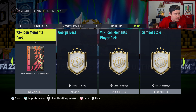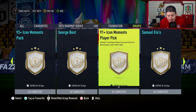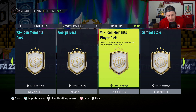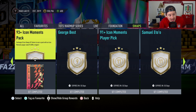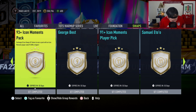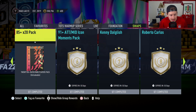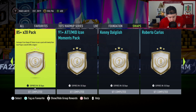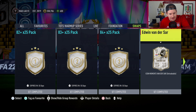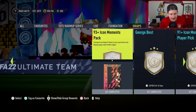The only question I have is for you guys: what are you going to do? I don't know what I'm going to do — every one of these options slaps. Maybe the 91 plus Icon Moments player pick for 11 tokens, then VDS for five — that's 16. With six tokens left, I could grab fodder or the 93 plus Icon Moments pack for eight. Realistically, I'll probably grab the 83 plus by 25 and the 82 by 25 for fodder, still get the Van der Sar, and then one of the high icon picks.